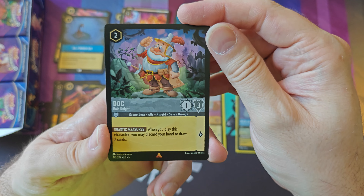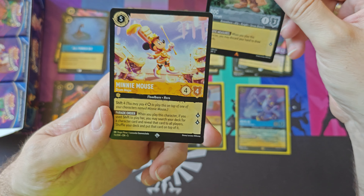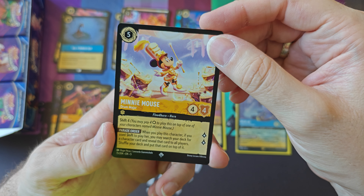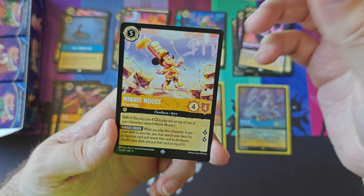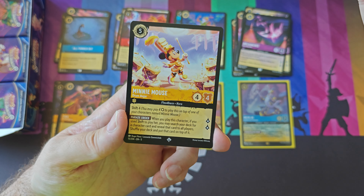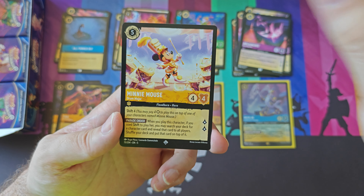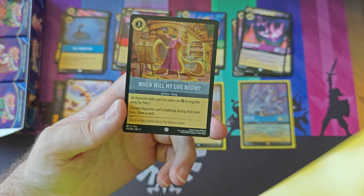Our first rare is Duck — the best of the dwarves at least in the Lorcana cards. Followed by super rare — Minnie Mouse Drum Major. Love that artwork, such a cool card. If you use shift to play her, you may search your deck for a character card, reveal that card to all players, shuffle your deck and put that card on top of it. So it's close to what Merlin does — Merlin puts it into your hand, this puts it on top of your deck. You have to reveal it so everyone knows what's on top, so you better make sure you have card draw after you play this to get that card before they can do something to the top of your deck or make you shuffle. That's such a cool card. Our foil for this one is common — When Will My Life Begin.